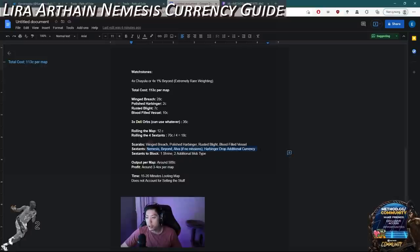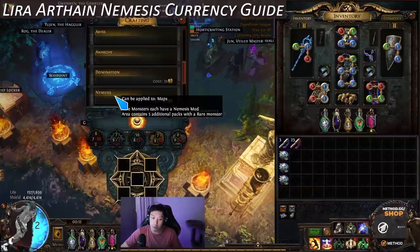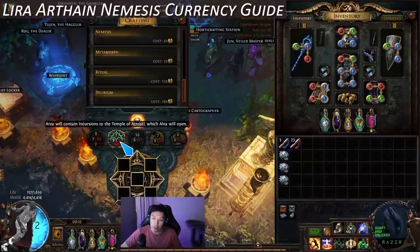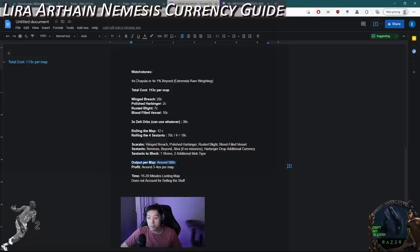Once we have the sextants, we use the scarabs: winged breach, polished harbinger, rusted blight, and blood-filled vessel. The sextants you want to block are shrine and two additional mob types like fizz, lightning, chaos, or whatever. Then you put in the map, choose nemesis on the map device, make sure you put the delirium orbs on or the map won't be that profitable, and if you have Alva missions choose Alva; if not, just rely on the sextant. The output is around 500 chaos on average from about a seven or eight map sample size, and the profit comes out to around 3 to 4x once you take into account the total cost.